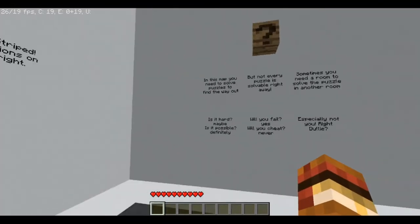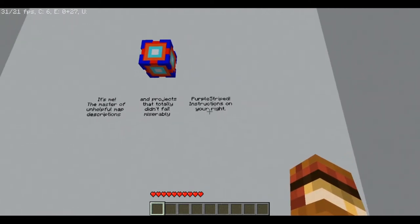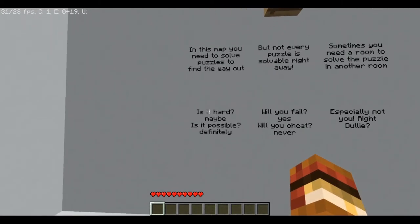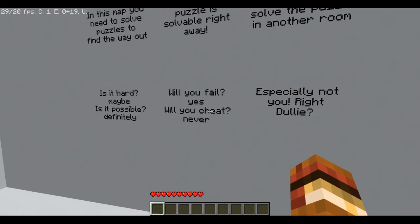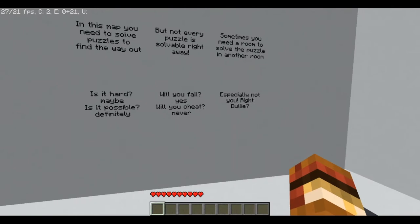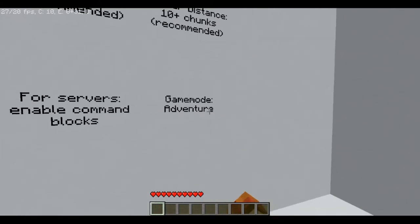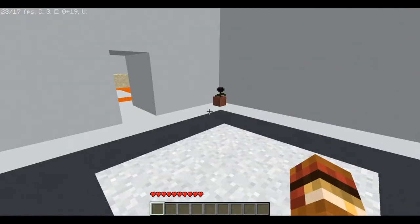Okay, so this is the start of the map. It says: 'me, the master of unhelpful map descriptions.' Purple striped instructions on your right. In this map you need to solve puzzles to find the way out, but not every puzzle is solvable right away - sometimes you need a room to solve the puzzle in another room. Is it hard? Maybe. Is it possible? Definitely. Will you fail? Yes. Will you cheat? Never. Don't use commands, brightness recommended, render distance 10 chunks for servers, install the resource pack, game mode adventure. We have most of these settings - we're playing by ourselves. Good luck, let's get started!